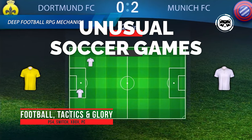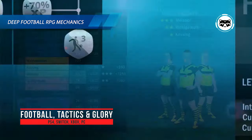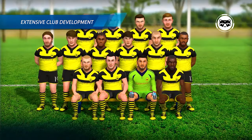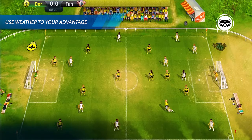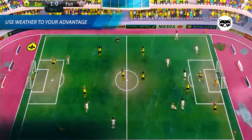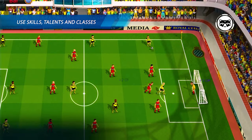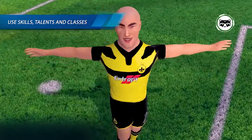Football Tactics and Glory is probably the most unusual tactical strategy set on a soccer field instead of a battlefield. The gameplay features traditional turn-based soccer matches complete with numerous RPG attributes, plus elements of club macro-management — making it something between a simulator and a soccer manager. The player develops their team by improving athlete parameters, adjusting tactical schemes for each match, choosing sponsors, and more. There is also an editor for player appearance, making the content quite rich overall.